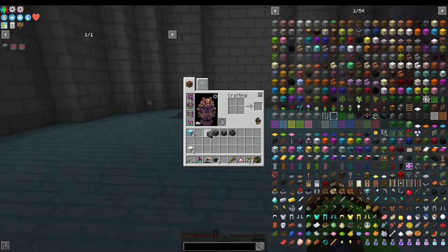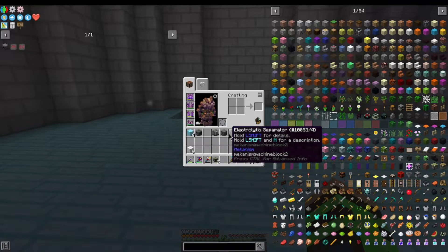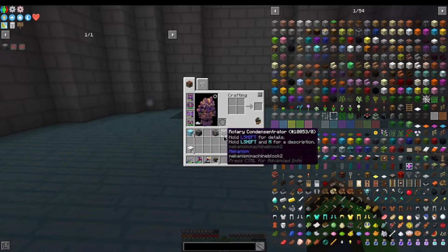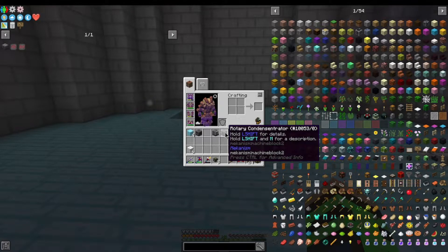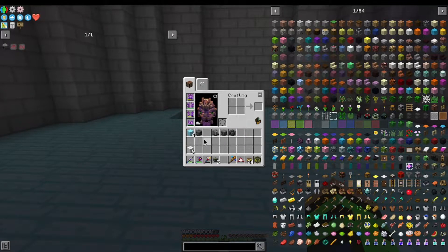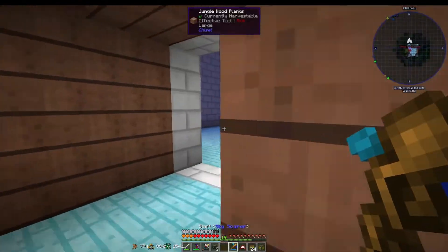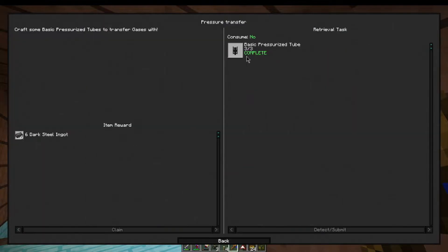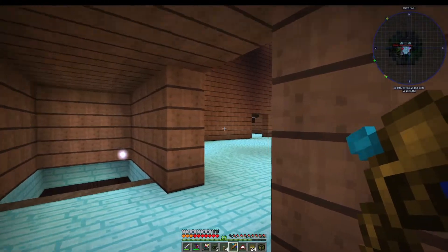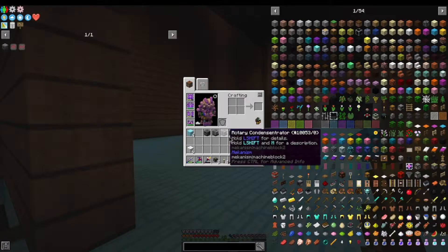Alright, finally did it. Went ahead and made the three machines we needed — the PRC, the rotary condenser, and the electrolytic separator. This will take the biofuel, hydrogen, and water, mix it up and make ethylene and substrate. The ethylene we'll put in the rotary condenser to change it over to a liquid instead of a gas, and then we'll be able to use that with the substrate to make the plastic stuff and keep going from there. I also made the crusher so we can set up automation for having plants coming in there. I did go ahead and rearrange some stuff — moved the Ender.IO stuff over here and put a floor in this tower. We made a basic pressure tube and basic gas tank, which was used to make most of these — actually an ultimate gas tank.